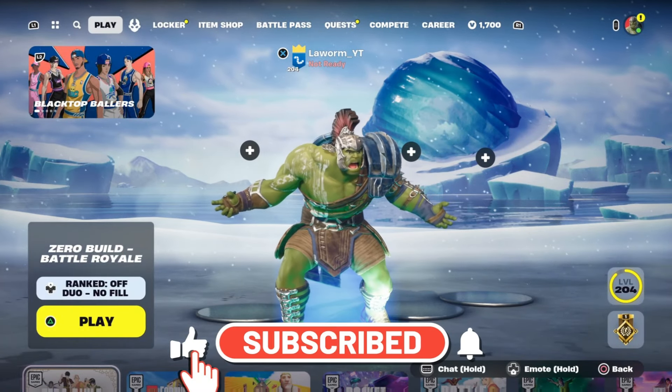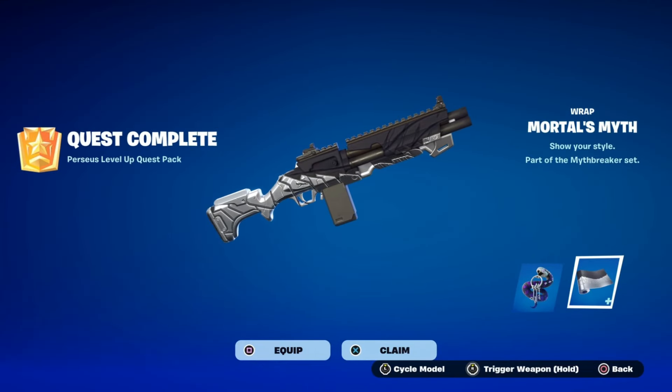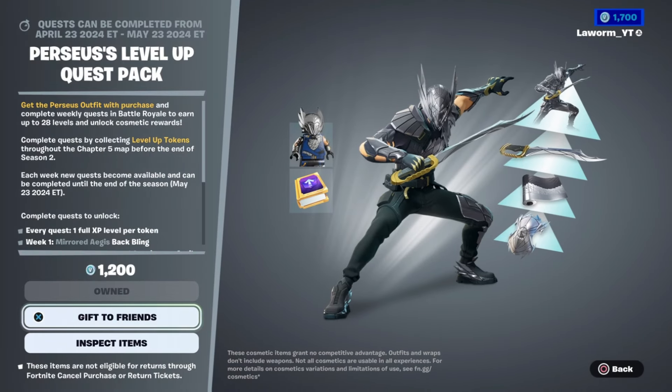Hey, it's Worm. Today I'm going to show you this new wrap and how to unlock it. If you want the Mortal Myth wrap, all you got to do is head over to the item shop. There is a new level up quest pack — you can purchase it now for 1200 V-Bucks and gain some extra levels before the end of the season.